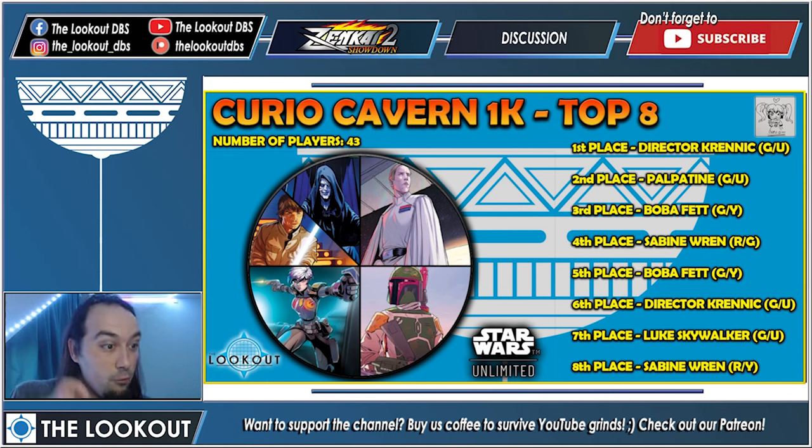Sixth place, another Green/Blue Krennic. Seventh place, Green/Blue Luke — playing differently from Palpatine and Krennic, cool to see. Eighth place, another Sabine but the Red/Yellow version. Overall, Green/Blue big ramp and stabilization is doing well in the current meta against aggro from Sabine and Boba. Luke managed to sneak into the Top 8 as well. Congratulations to all the players.